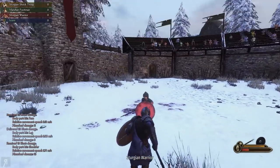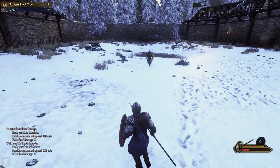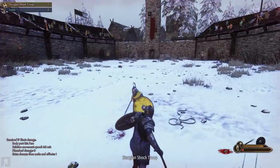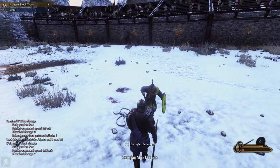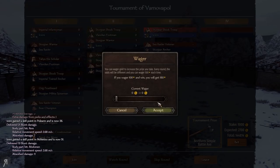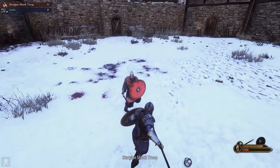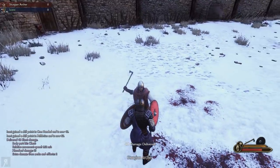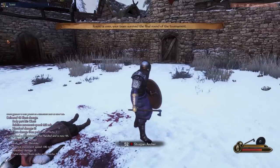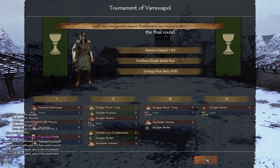Easy kill, and we leveled up our polearm skill to 25. I think I should be automatically through because I am now the last one standing apart from the other guy. There's a Sturgeon shock troop — I was going to say it's going to be very difficult to defeat that guy. There we go — phew! We got a one-handed axe. I actually like this axe much more than the one I was using, much more than the one I had actually created myself.